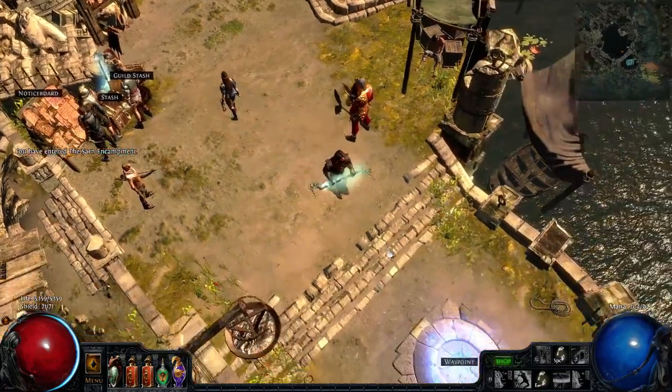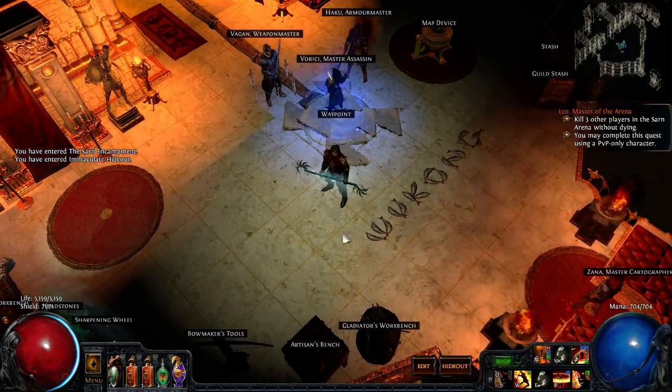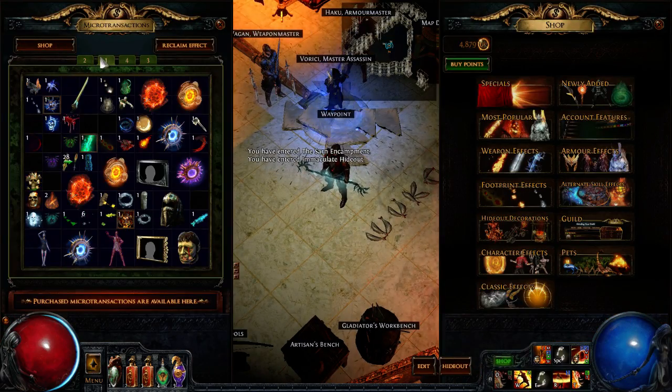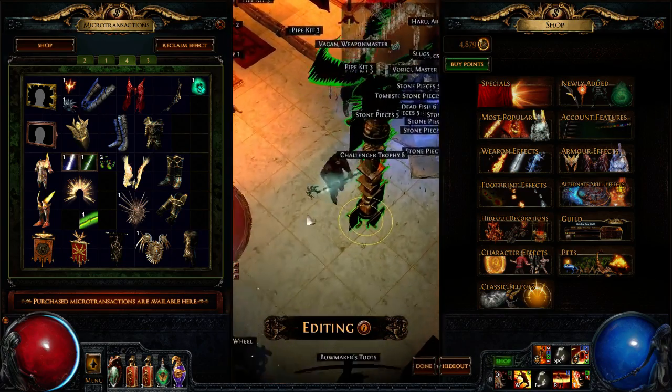Let's go take a look — I have not looked at this yet. It's supposed to be in my microtransaction tab. Here we go — it says it has eight variations, that's cool. Whoa, that thing is tall!